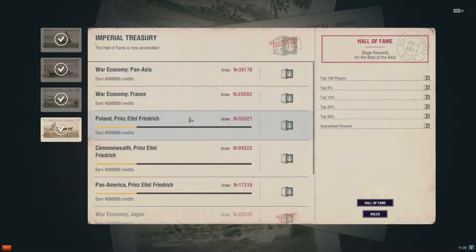Now yes, if you have a premium account, if you have a Missouri, if you have some of those amazing ships that give you tons and tons of credits, it's going to be easy for you. But for us free-to-play players, it took forever. I kind of did the math on it — if you're in about a tier 6 or 7 match, you roughly get about 200,000 credits.